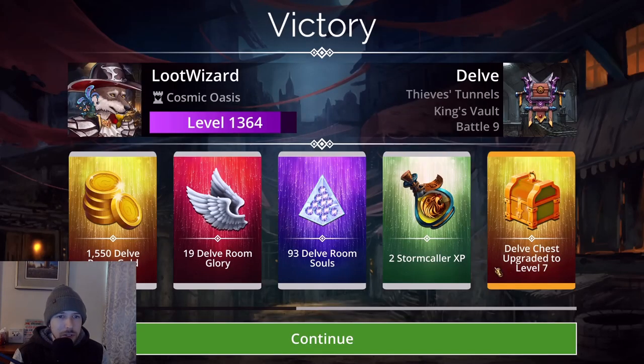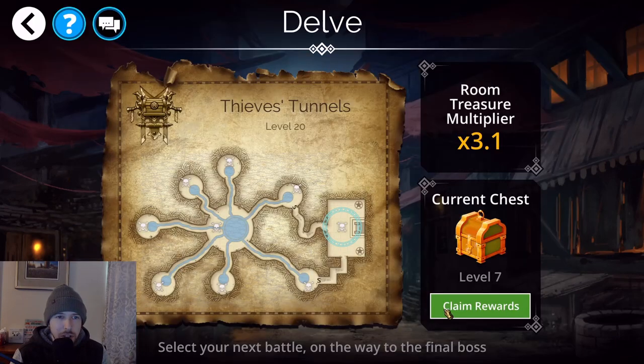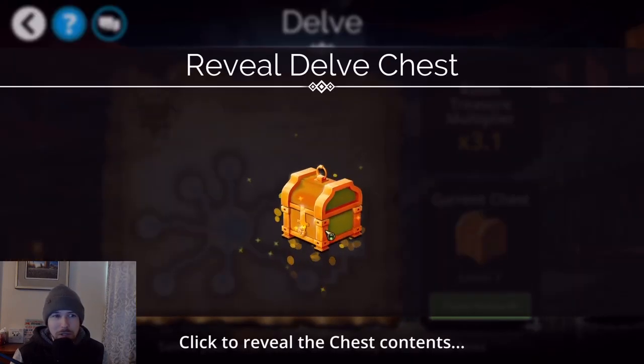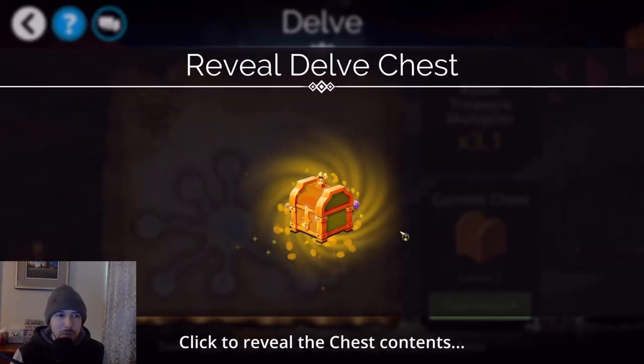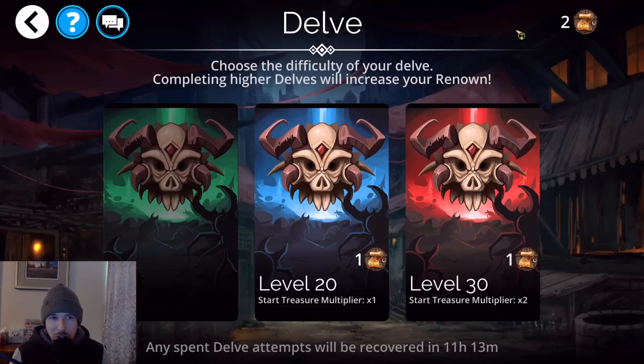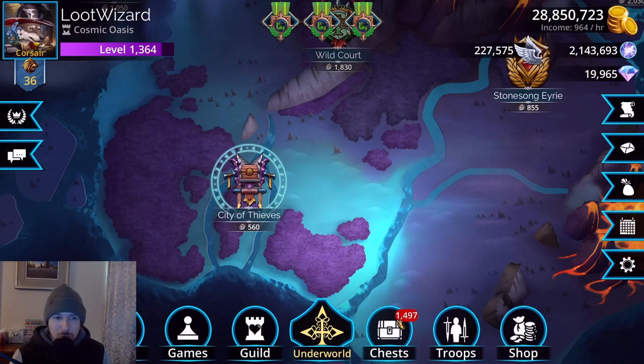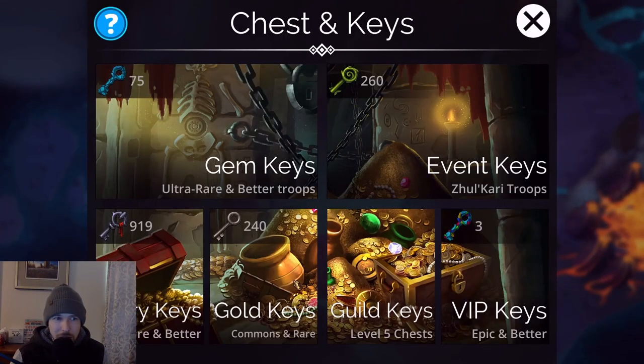At level seven for my chest I got 93 souls from that room. Opening the chest now — we didn't get lucky enough to get souls this time, but if souls do appear in the boss chest it's usually around a thousand souls. It's not probably the best way to get souls but it is another valid source.